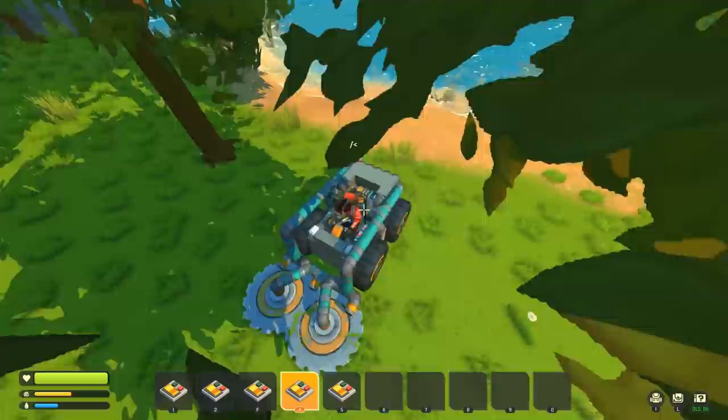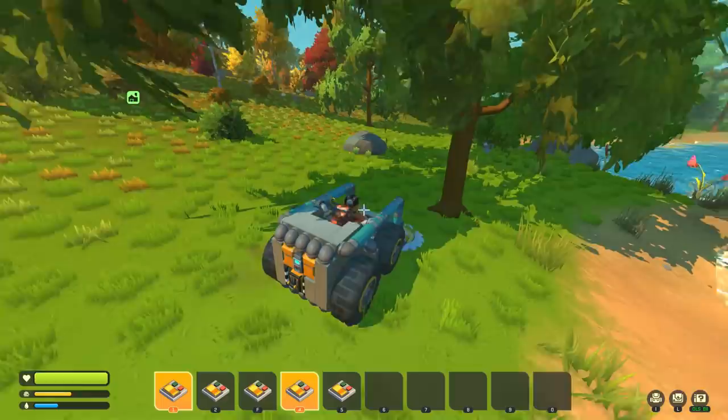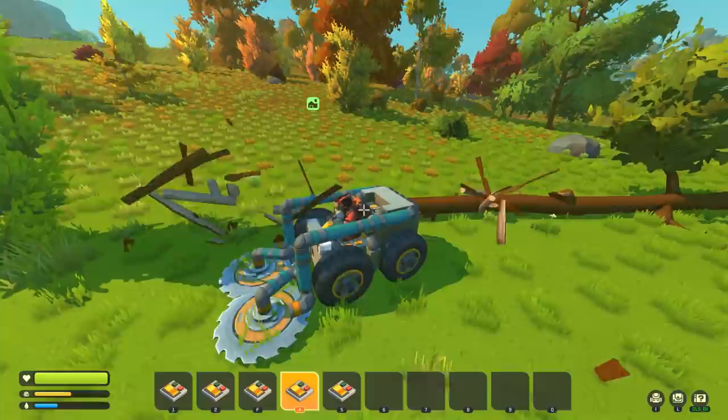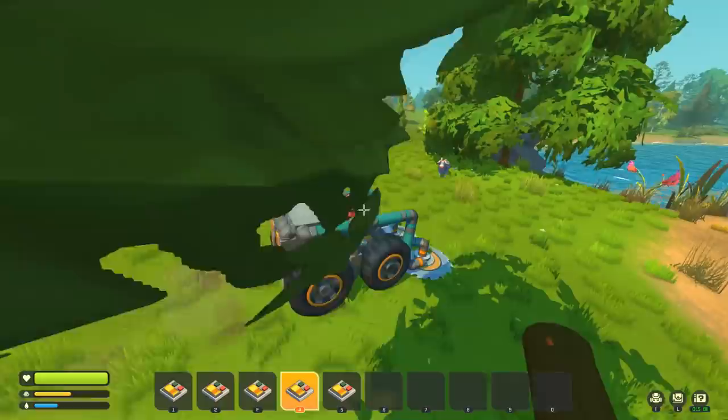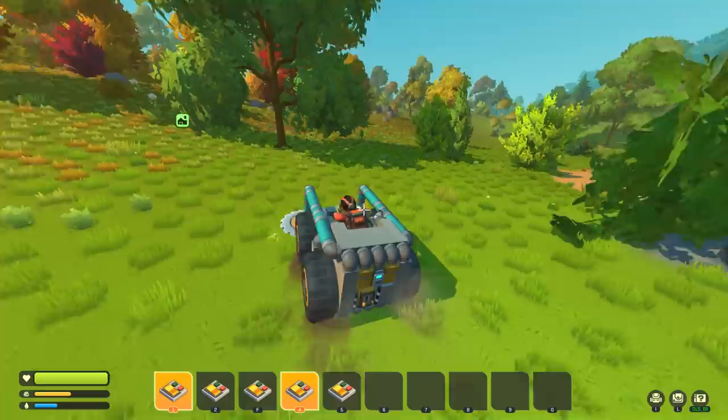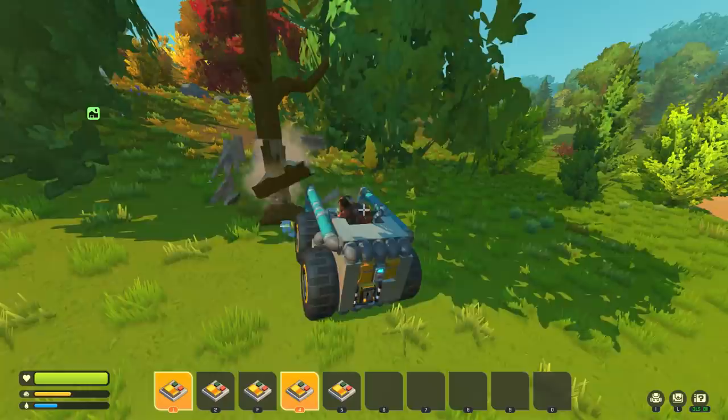The chest is mainly for storage — it doesn't auto-feed the vehicle. The main reason for having it on the bobcat was to store whichever attachments you're not using — drills or saws. Placing them down is a bit of a pain because you have to ride over them, but you can place them horizontally so you can drive over them.